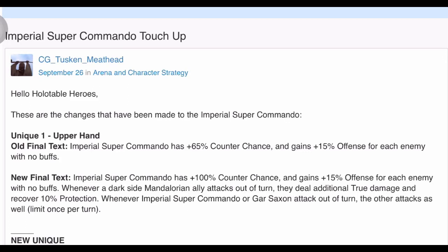To coincide with the release of the new Dark Trooper Moff Gideon, Imperial Super Commando has got a touch-up to his kit. These are the changes made to the Imperial Super Commando Unique number one, Upper Hand. Old final text was: ISC has plus 65 counter chance and gains plus 15 offense for each enemy with no buffs. The new final text is: ISC has 100 counter chance and gains 15 offense for each enemy with no buffs.